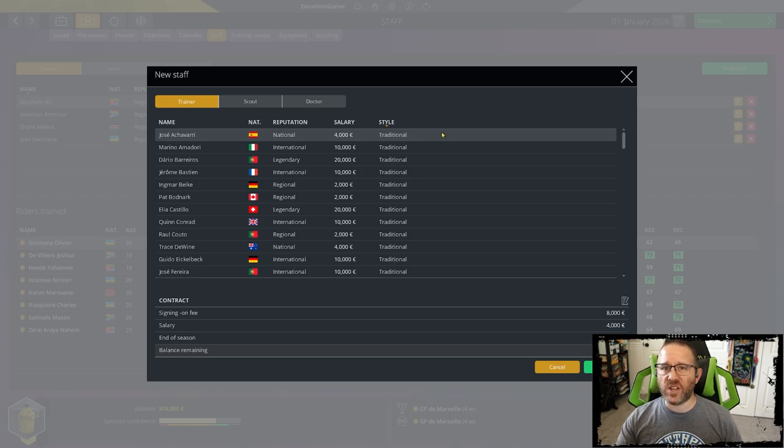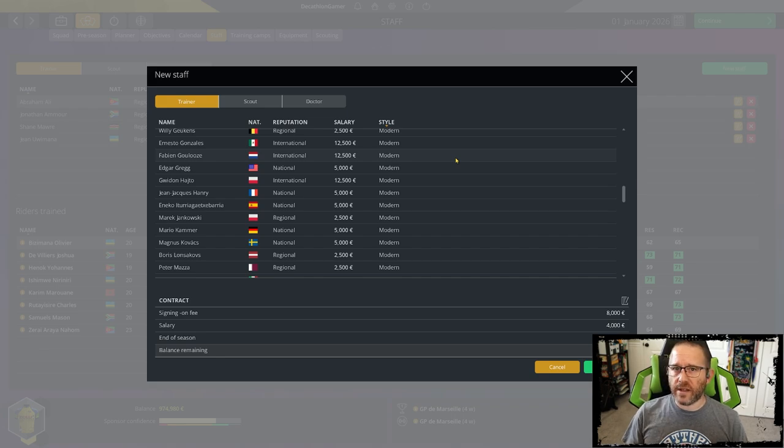I keep my riders young, fresh, and rotating. As they hit their peak, they move on because their salaries get high and I play with small teams. The neutral style is modern — these are riders that have progressed a fair bit already and are reaching the tail end of their development. It's possible you might need two modern trainers, but most likely one will be sufficient for your squad.